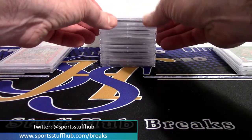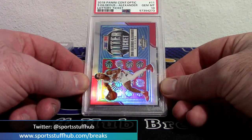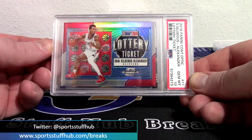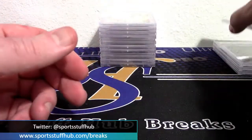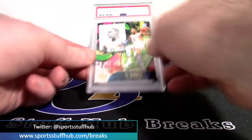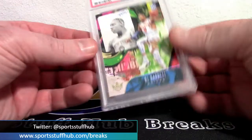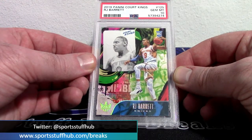More basketball — another Contenders Optic from the same year: Shai Gilgeous-Alexander lottery ticket silver in a gem 10. So that's our fourth gem out of six so far. Then we jump over to Court Kings, staying with basketball, with an RJ Barrett rookie level two — really cool design — gem 10 again. Court Kings rookie RJ Barrett from 2019-20, our fifth gem of the sub.